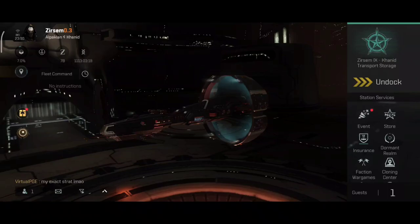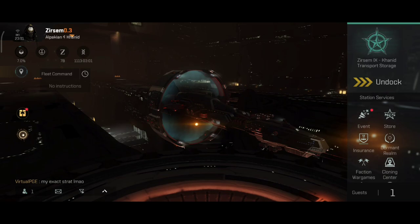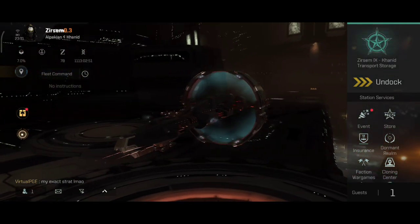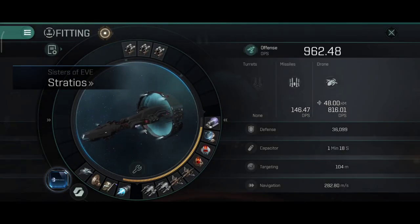I wasted about 4-5 billion ISK on rigs for the Stratios. I tried to make one of the new builds, but it really didn't go according to plan. I say wasted because the ship did not perform the way I imagined it would. The performance wasn't definitely bad, but it didn't go up to my standards. It would definitely work for a lot of players, but I imagined something else and the build just didn't live up to my expectations.